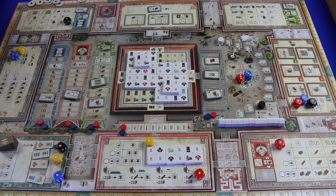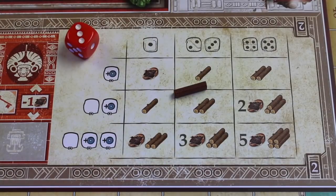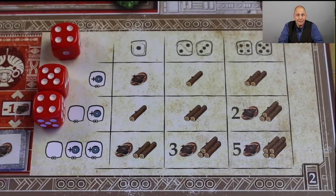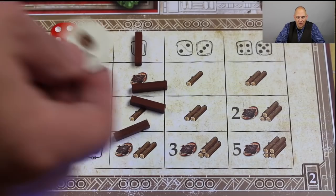The actions are pretty basic. Three different action spaces tell you how to get resources. The higher the die you put on it — the higher level it has — the more resources you get. And if there are even more dice already at that spot, you'll get an even better action, gaining more resources.